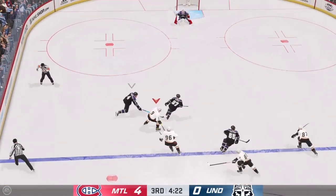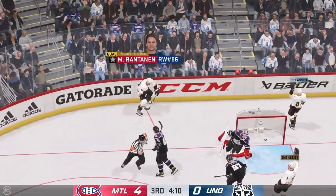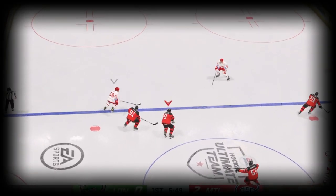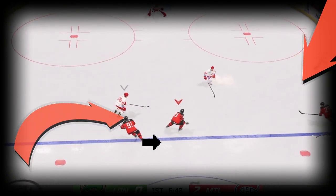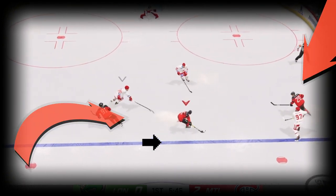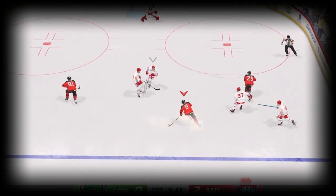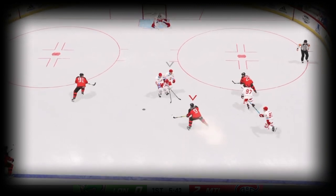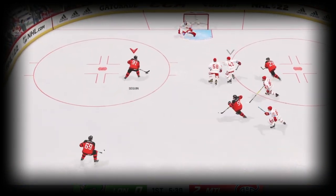This first set play is by far the most efficient one in this video and it consists of passing it three times to score a cross crease goal. What you want to do is hold the puck with the guy who's in the middle of the ice as you're coming into the zone with your three forwards — whether that's your center or a winger cutting from the side towards the middle of the ice. You want to hold the puck with that guy leading into the zone.